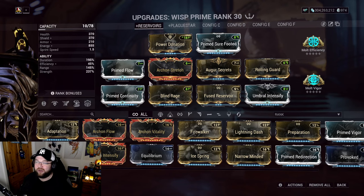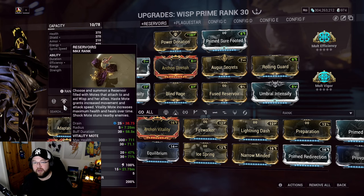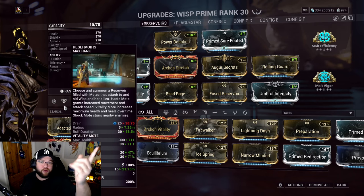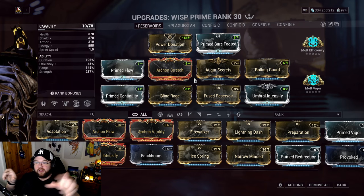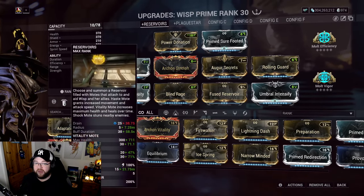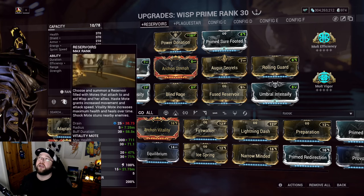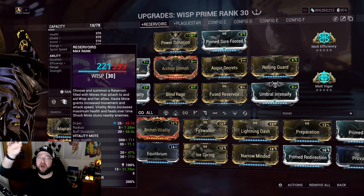Range also helps with Breach Surge's teleportation and Nourish's buffing range toward allies - you don't need a tremendous amount though. Once a mote is placed, its radius doesn't scale further. The radius is small, so just find a good area, lock it down, or place motes in corridors where people pass through so they automatically receive the buffs.